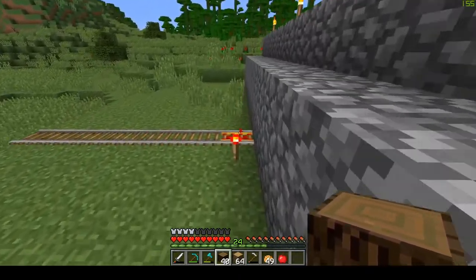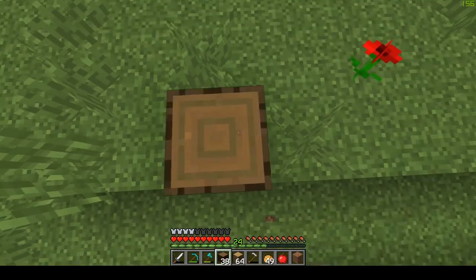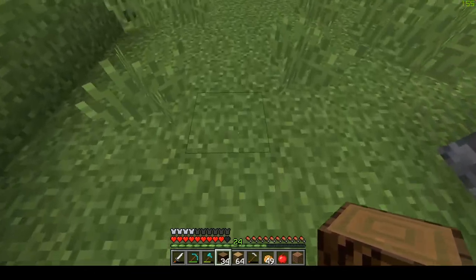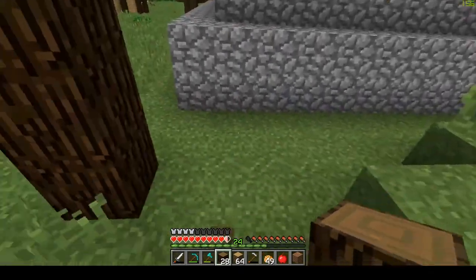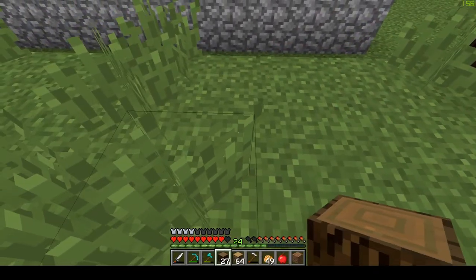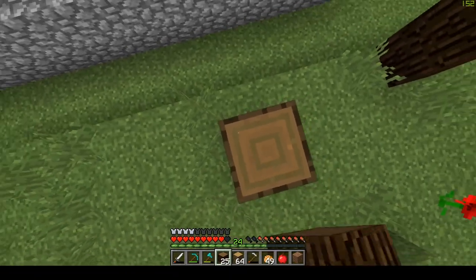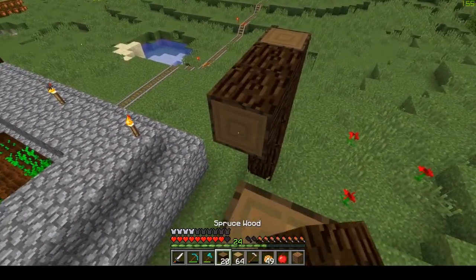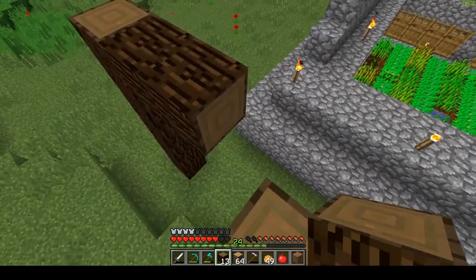Then we're gonna go on the back side here and go one, two, three extra. It's gonna be one, two, three, four, five, six. Then we're gonna go on this side — one, two, three, four, five, six. Then we're gonna go one, two, three there. One, two, three there. And this is just to kind of have a shape on the building — one too many. So that'll go there. One, two, three, four — and that'll go there.